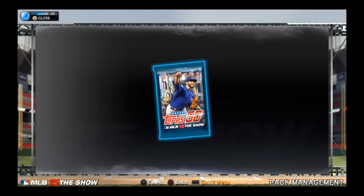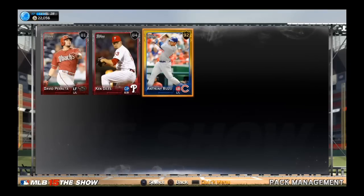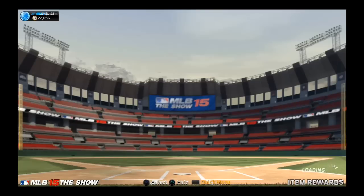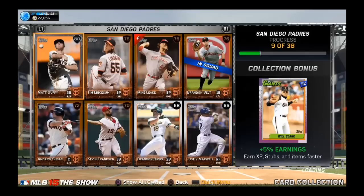Hope for something a little bit better - Diamond, Diamond, 92 Anthony Rizzo! That's what I'm talking about right there. 92 - that is our best pull yet out of a pack. So 92 Anthony Rizzo, let's take a look at how much he costs and then we'll end the episode there.